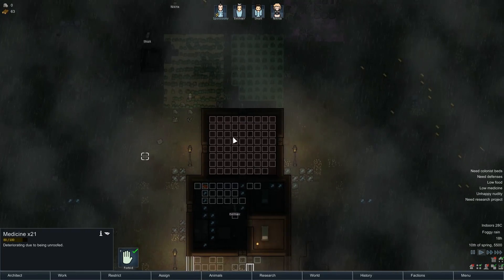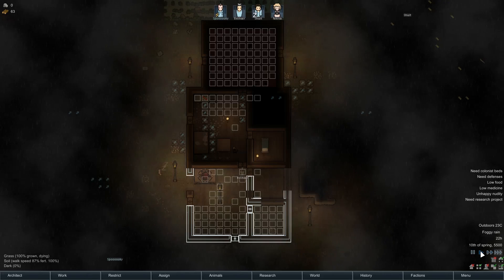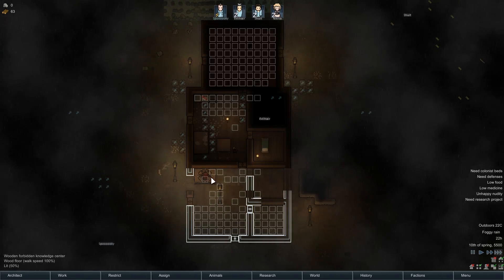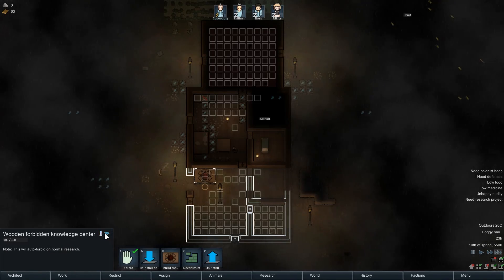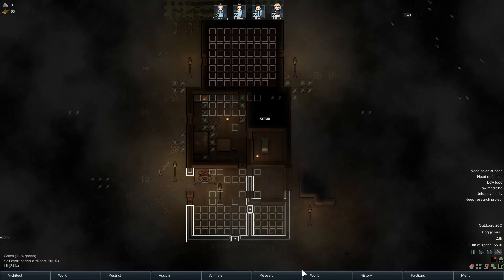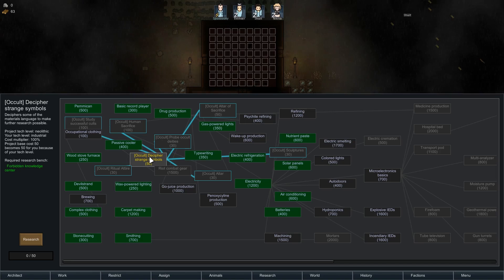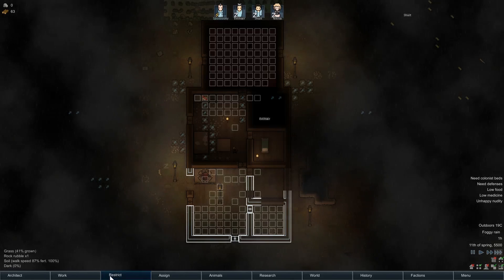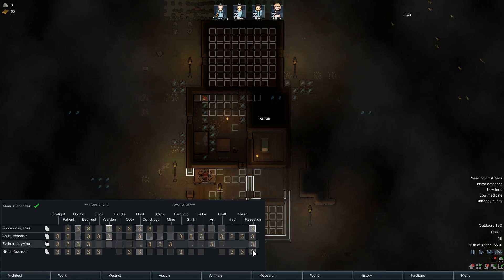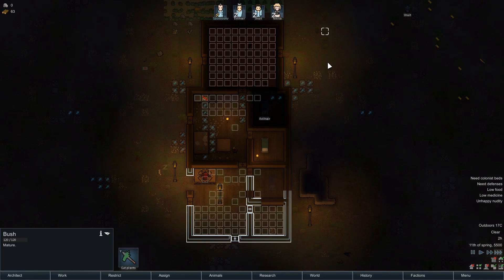Good news — the research bench is complete, although the rest of the building is not. From the research screen everything is finally green. Decipher Strange Symbols — let's go for that. That's now being researched. Everyone could technically research but I suspect it'll be Spooky who ends up doing it once she's out of her psychotic episode.